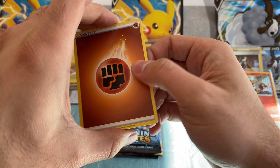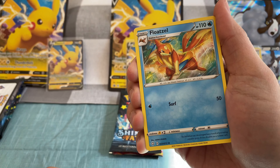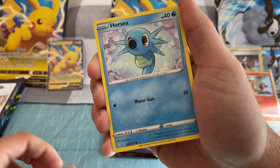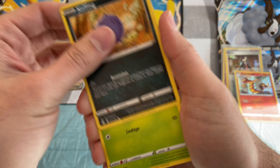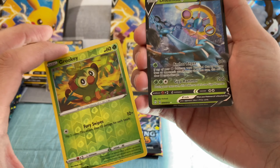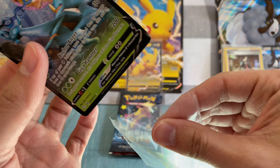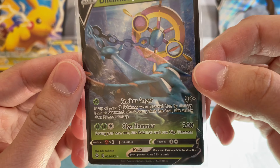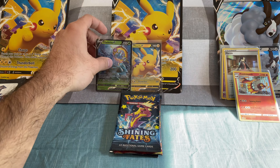I think the Charizard is supposed to be in the reverse holo spot, from what I've seen online. But who knows. I like the Koffing one — so it would be here. And nice — Grookey. Don't have this, this is a new card for me. I can barely tell it's holo. One down, one hit.